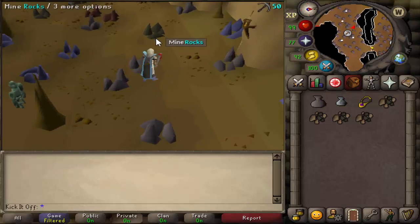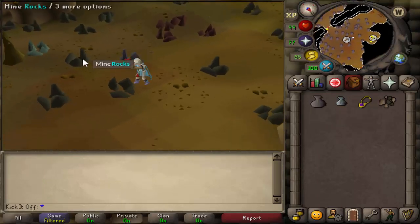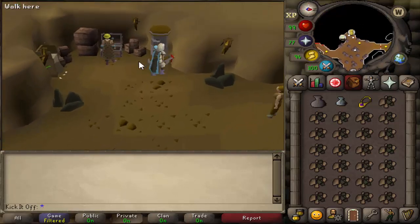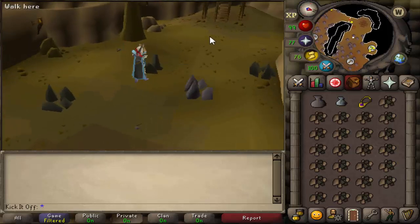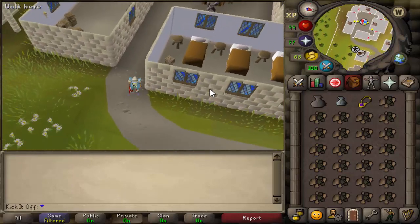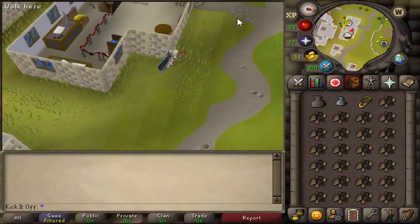If you are a member you'll be banking at the far west part of the Mining Guild — there's a deposit box or bank chest for that. If you are free-to-play you'll have to bank at Falador. You go up the ladders just to the west of the southern area, come out in Falador, and then simply go to the bank which is very close. Use either the deposit box or the bank there and then make your way back down for more mining.